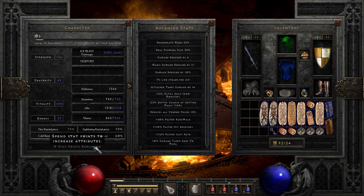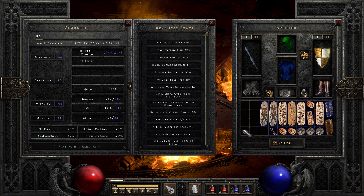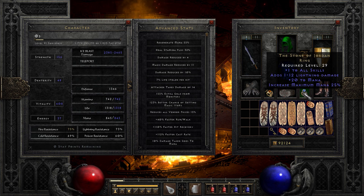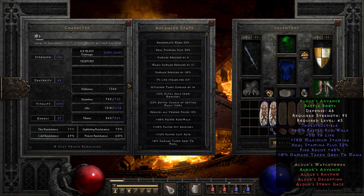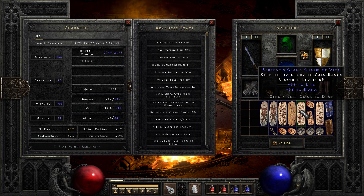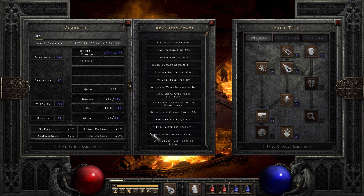Taking a look at the gear focus: I've tried to stack up my resistances as much as I can, because in the Chaos Sanctuary you get damage of all variety. I've stacked up my resistances using Viper Magi, Harlequin Crest to get some more life and mana and skills, Spirit Sword, Spirit Shield, Mage Fist. I'm wanting to break that 105% faster cast rate so I can teleport around at super quick speed. For rings: Ravenfrost for cannot-be-frozen, Stone of Jordan because it's great. Immortal King's Belt and Aldur's Boots to get resistances up, and a nice resistance and skills amulet. Basically whatever I can do to get life and resistance up is the gear focus for Chaos Sanctuary.